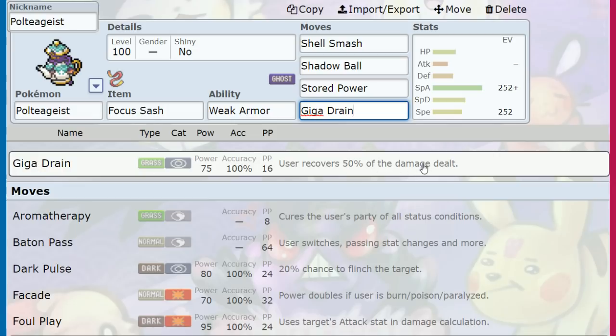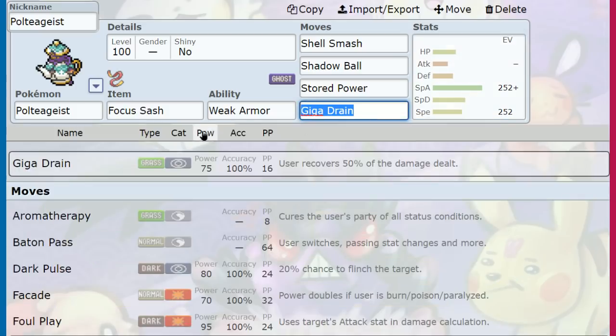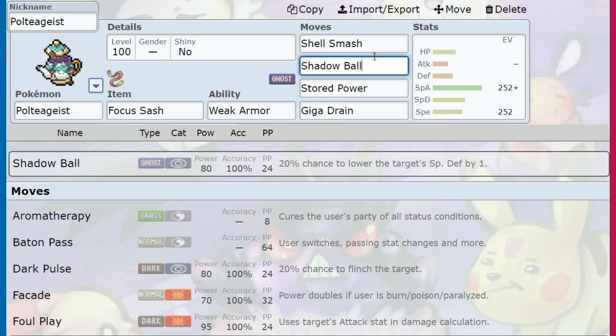I don't think the healing from Giga Drain will matter much unless you one-shot a Water-type and they bring in a special attacker that can't deal with the 114 Special Defense. It's mostly here for coverage — if you can hit super effective damage and stack more than Stored Power or Shadow Ball, go for it. Shadow Ball with STAB is 120 effective power, but Stored Power is just raw damage, especially with Weak Armor. Big brain it — throw down the highest damage available.